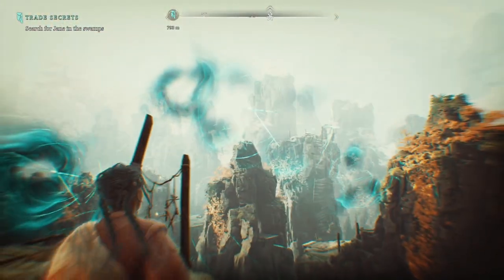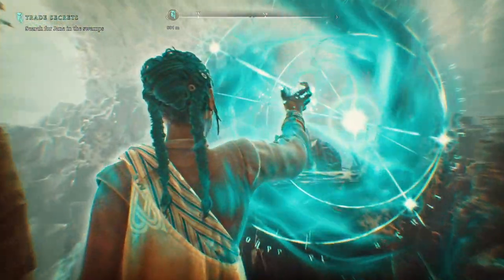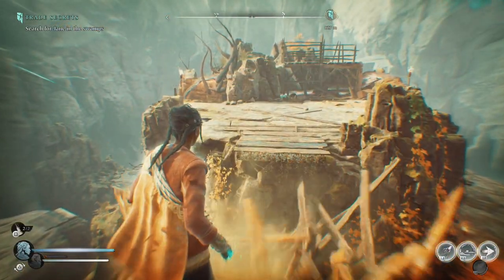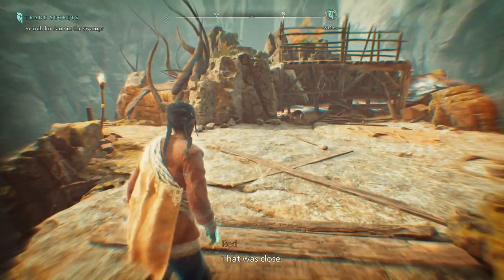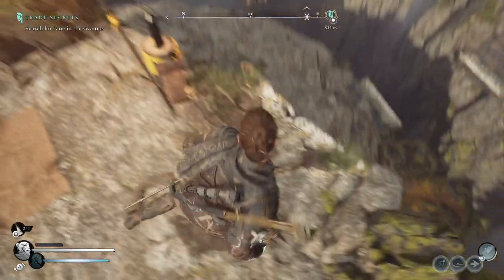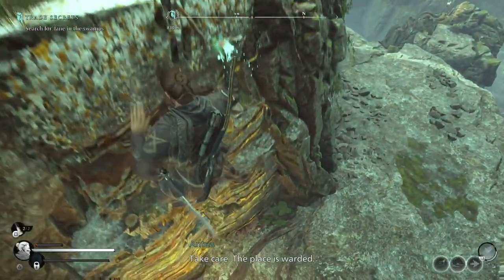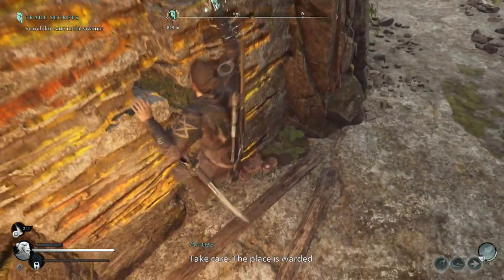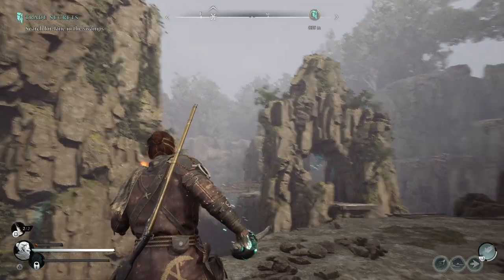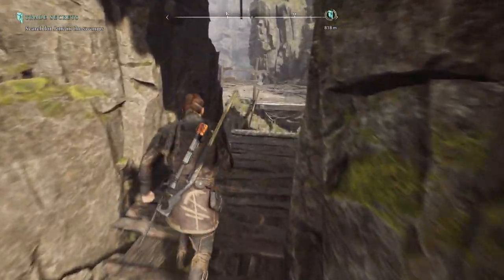On entering the Corrupt Canyon, you will need to switch to Antaea and go to the leftmost part of the ledge to teleport across the canyon. Now jump across the bridge and head right. Climb down and you will see the first of three Ghost Wards. This one is hanging above the path in the arch. Shoot this and jump across.